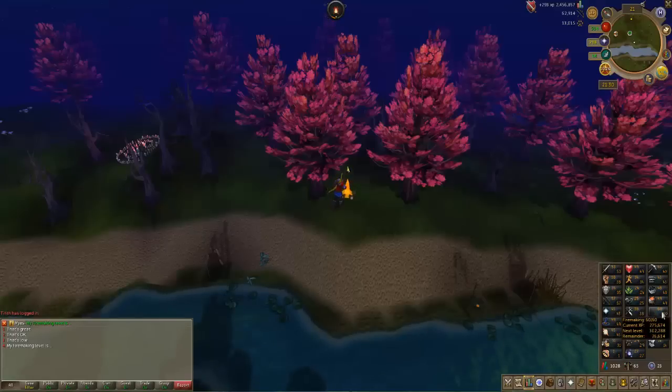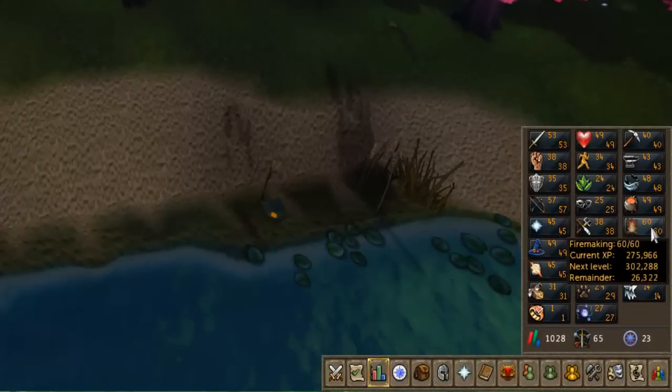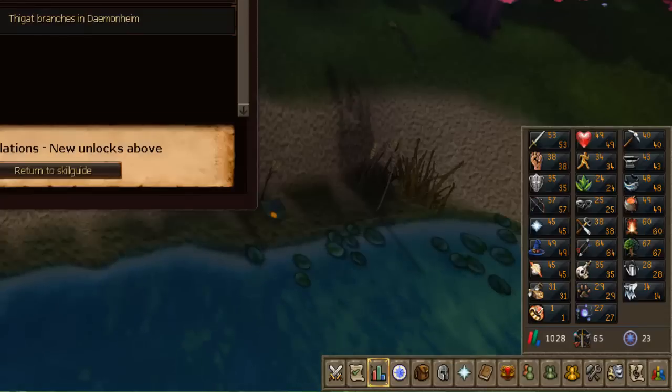Hey, the grind is real — there's 60 Firemaking. Another 10 levels off the list, and I don't really think I have any goals... oh, we can burn uklogs now. I don't think I'll ever burn ulogs in the near future — that'd be kind of expensive.